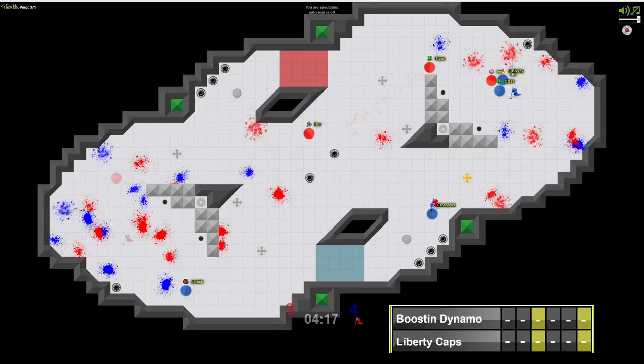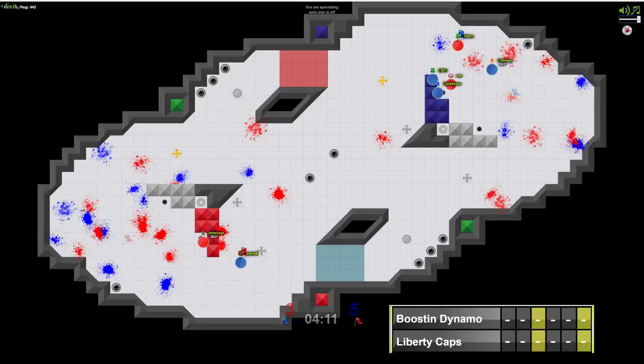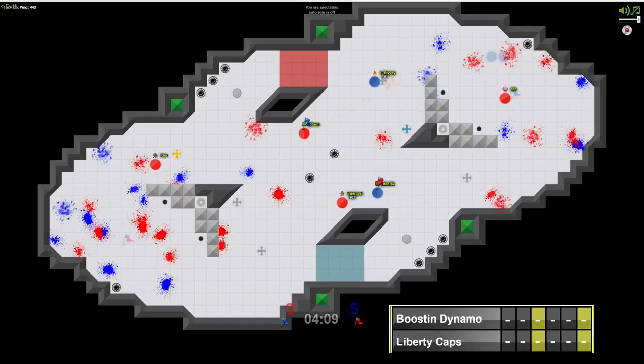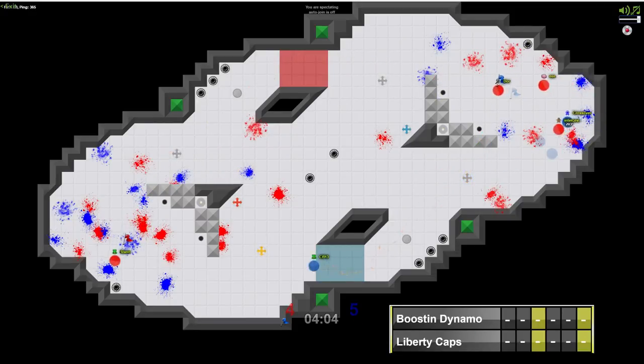Crossover already past three here. He's got the boost — if he would have taken it straight in it would have been a cap, but it's still a cap as he takes his time. The blocks are real here as Stan makes his way out of base. A 2-cap lead for Liberty Caps, although it's a return for cap for Boosin Dynamo, and they're able to get it. Quite a lot of action here early on.